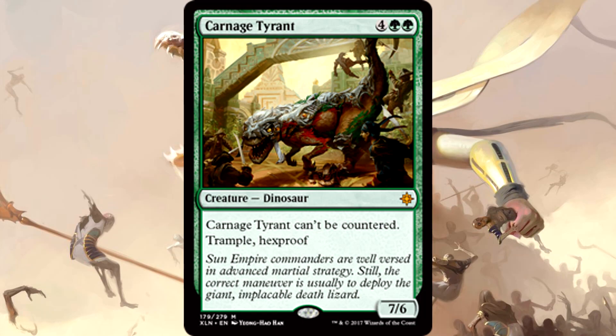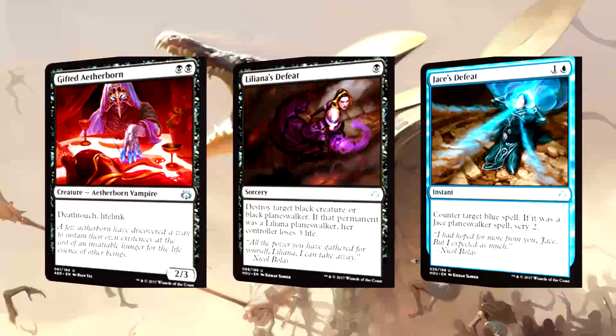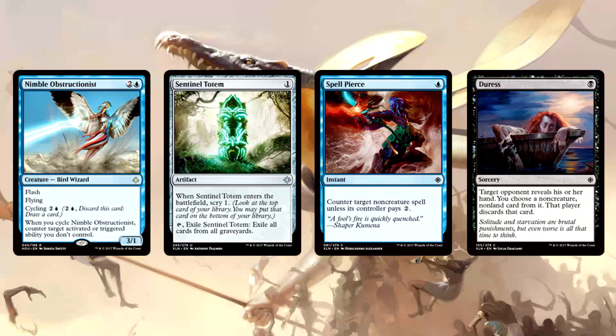If we're talking sideboard, black is a great sideboard color going into new standard. Everyone's talking about Carnage Tyrant, and that dude's terrifying — so we have ways to deal with it. Doomfall is a pseudo-sacrifice effect, Trial of Ambition is an actual sacrifice effect, and if worse comes to worst, Bontu's Last Reckoning is an affordable board wipe. Gifted Aetherborn is a sick sideboard card against Mono-Red, which will absolutely still be a thing. Liliana's Defeat and Jace's Defeat are good to have preparing for the new format. Nimble Obstructionist is quite good against any lynchpin activated ability. Sentinel Totem covers graveyard strategies, Spell Pierce is excellent anti-control, and Duress is pretty dang good at messing with control or anything spell-based.